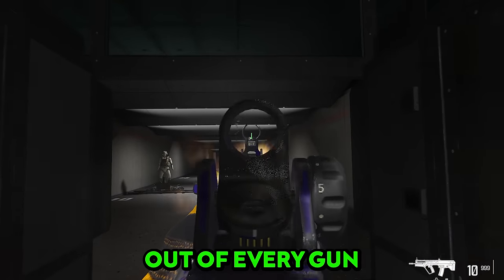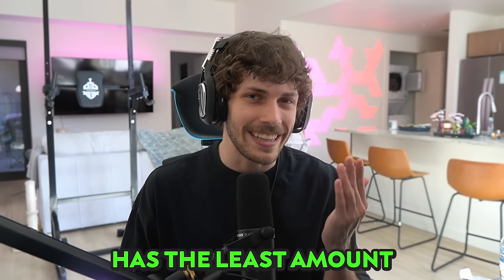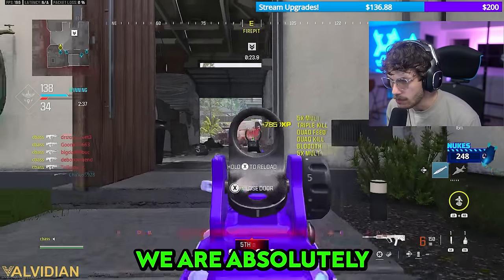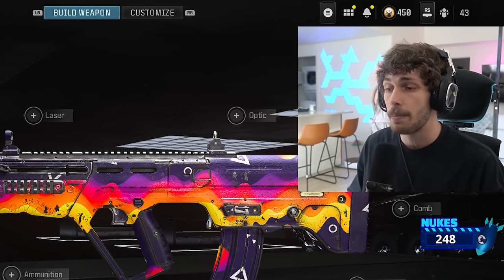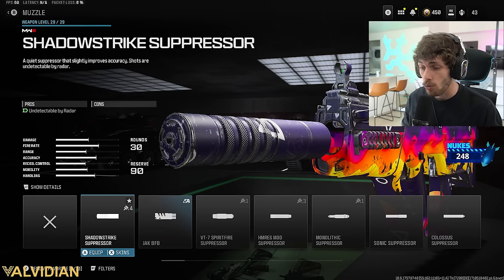The RAM 7 has the most recoil out of every gun - but also the least, only with my build. As you can see, we are absolutely destroying lobbies with it. This build is stupid easy to use - you could give the remote to your grandma and she'll pop off. She might even drop an MGB because this thing has no recoil and a lot of mobility.